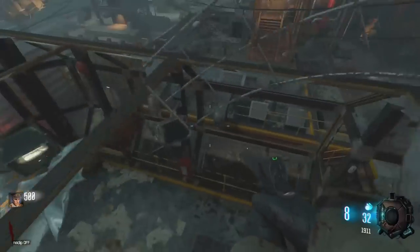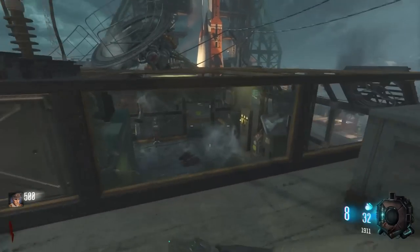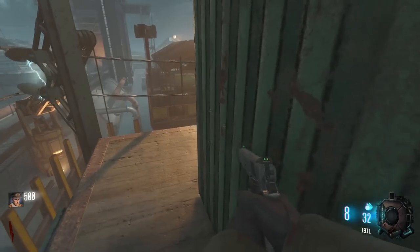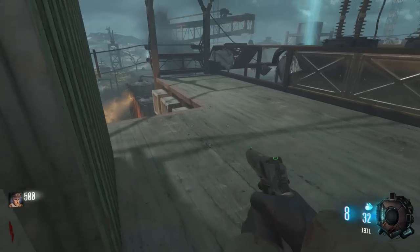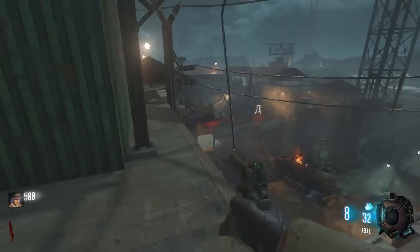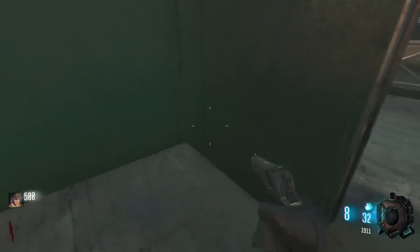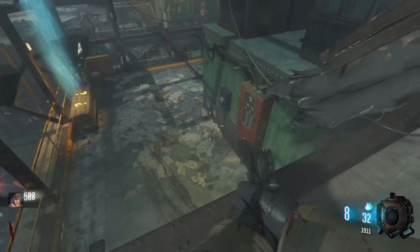Turned off noclip just to see what it's like to walk up here - quite nice, to be honest with you. So this actually has collision to it too, this spawn room here. At least I'm guessing this is a little spawn room for zombies, because they come into the map right here. I'm assuming that's what this is - I'm guessing they spawn back here, come around the corner and pop on down to you.